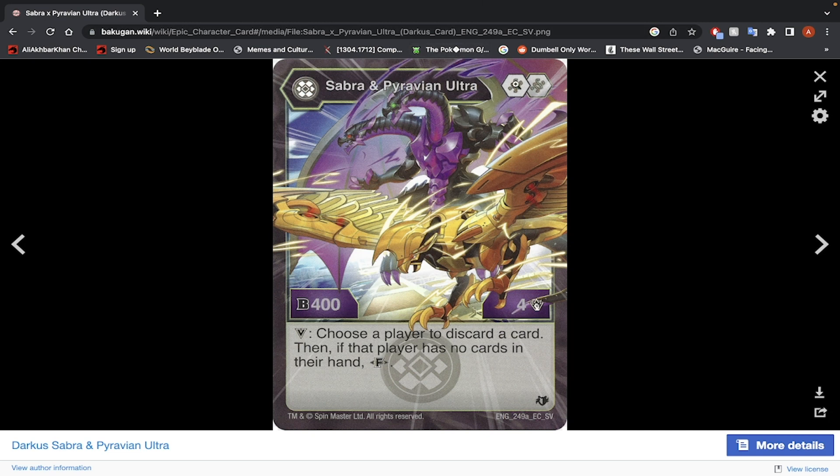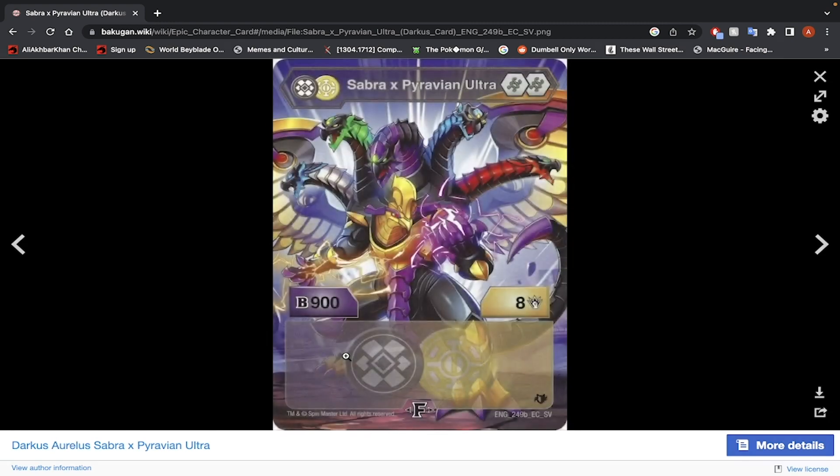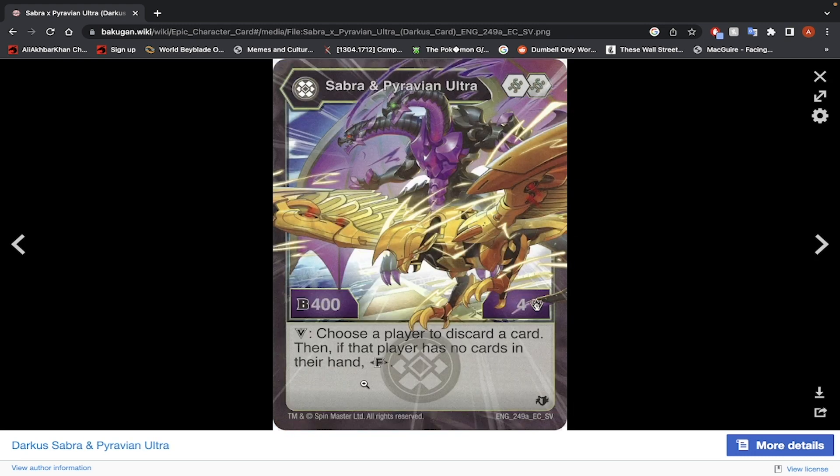Sabra and Pyravian Ultra — 2 Helix Cores, 400 B-Power, 4 energy, and it's a victory ability: choose a player to discard a card. Then if that player has no cards in their hand, you may fuse. First of all, you need to somehow win with 404. And then you have to make sure your opponent has no cards in their hand. When you fuse, you get 908 — this is very disappointing. No, I would not use this Bakugan. The stats are a bit too low. The fuse stats are not bad, but winning with 404 and having your opponent at zero cards — I'm not seeing it happening. But it looks cool.